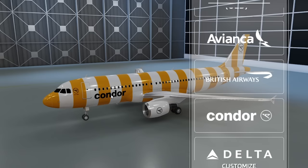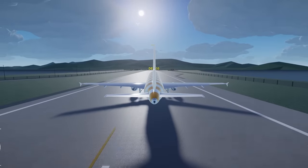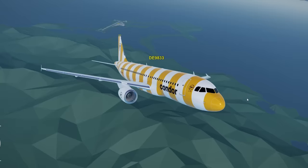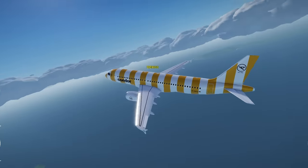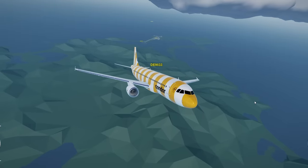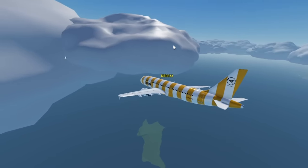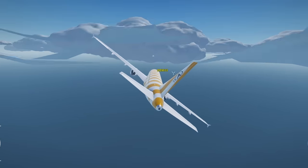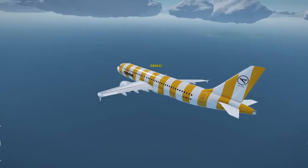We're doing condor straight to the runway, wasting no time, and up we go. Rotation — once again, look at us. This game is kind of pretty. Aside from more planes and a settings option, what more could you ask for? These clouds are growing — I think we might be in a storm.